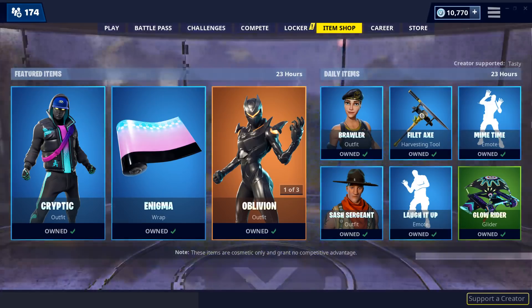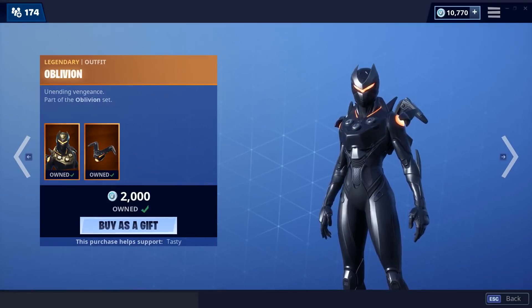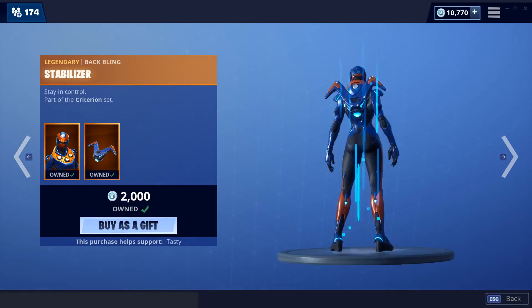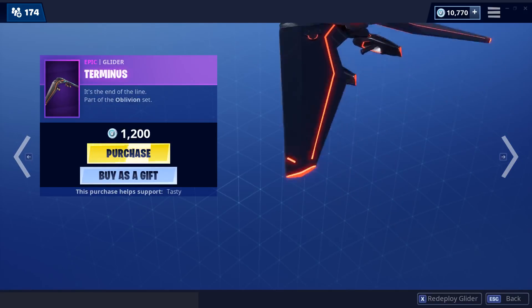Season nine is upon us. Oblivion comes with the back bling Destabilizer. Criterion is also back, comes with the back bling Stabilizer and the Terminus glider.